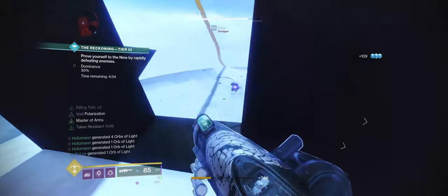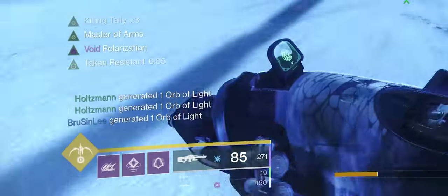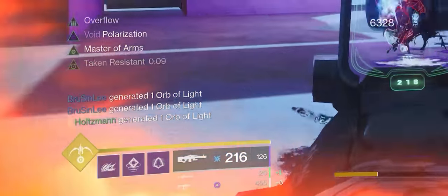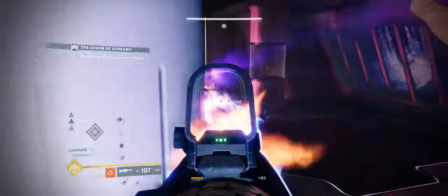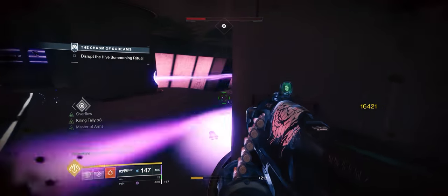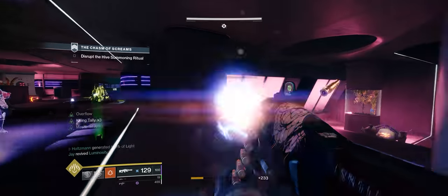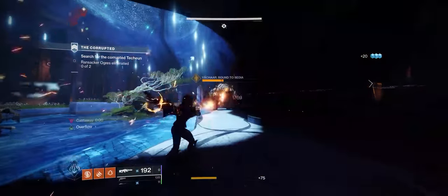Overflow is also a perk that deserves a little explanation since it is new. Whenever you pick up special or heavy ammo, if you have a weapon with Overflow in your loadout, that weapon will overfill its magazine from reserves. How much it overfills is based on the magazine size. Normally, Delirium will only overfill to 204 rounds, but if you have a backup magazine mod, it will overfill to 230. I highly recommend going for that mod, assuming you can control the recoil. Counterbalance might be a better option if you can't.